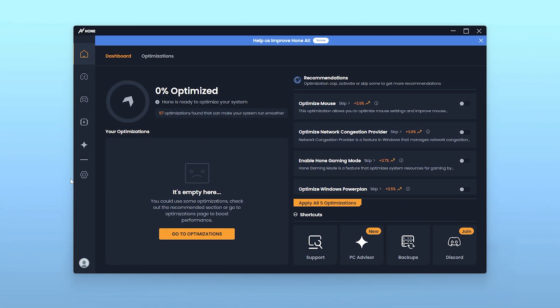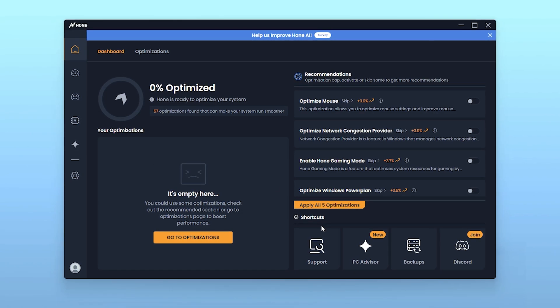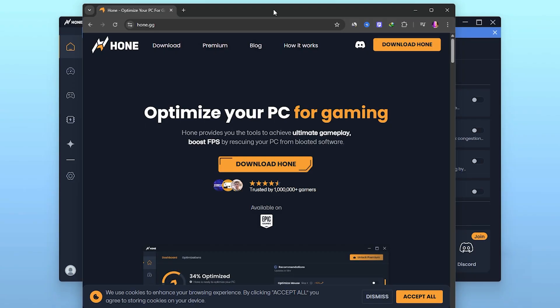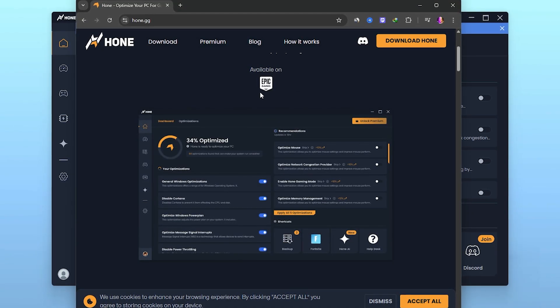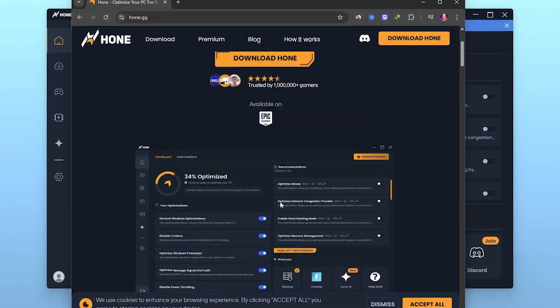Here we go to the clean interface of The Horn, where you will find multiple optimizations for your PC. You can get it from the link in the description — simply open the link and it will take you to the official website at horn.gg, where you will find the download button. You can also find it on the Epic Games store.